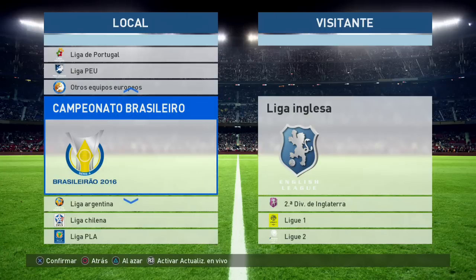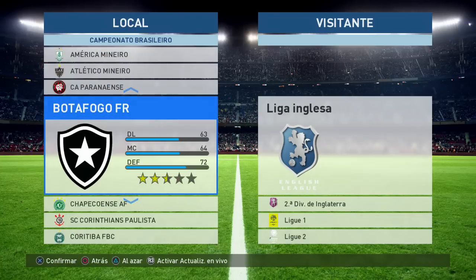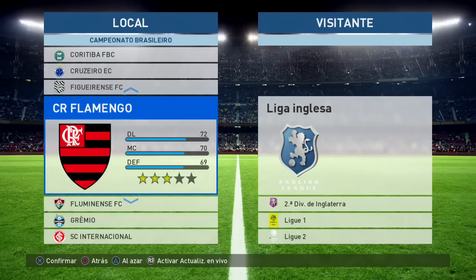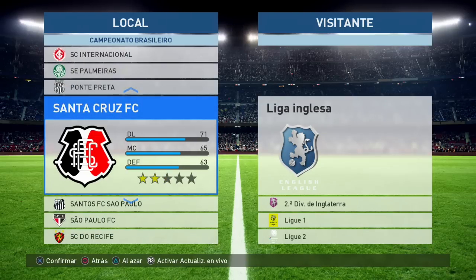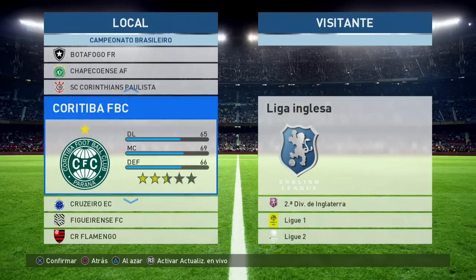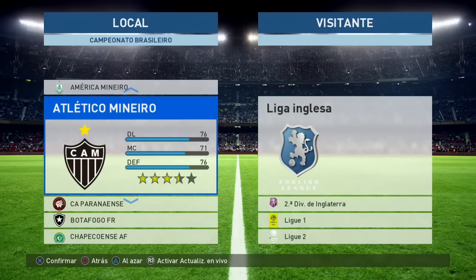Campeonato del Brasileirao. Tenemos al Mineiro, al Chapecoense, al Botafogo, al Corinthians, al Curitiba, al Cruzeiro, al Flamengo, al Fluminense, al Gremio, al Palmeiras, al Santos, al Sao Paulo, entre los más representativos de la Liga del Brasileirao. Que tiene algunos equipos que representan en su totalidad prácticamente a los más famosos y los más representativos.